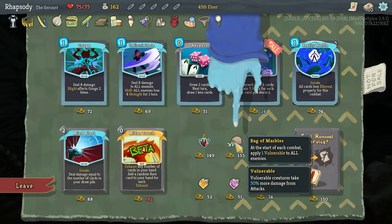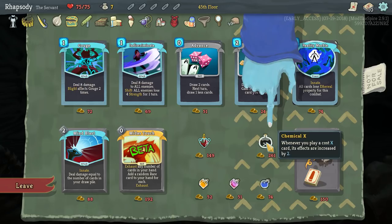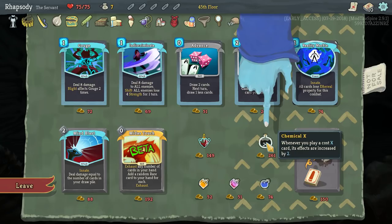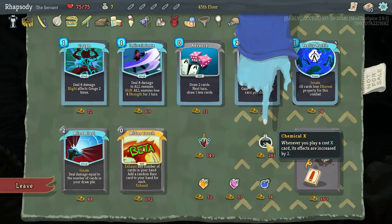Chemical X used to exist in the base game, and then it was cut early in development — I think it was a potion that only increased effects by one. But then Replay the Spire found the files for it and activated it in the game. And then later on, probably two weeks ago, the main branch of the game decided to re-include Chemical X as a shop item with effects increased by two. So it looks like it came from Replay the Spire, but from Replay the Spire it came from the base game — kind of ping-ponging back and forth.